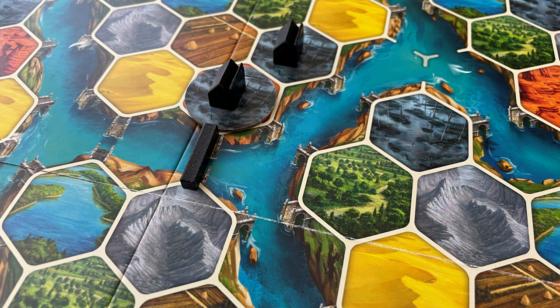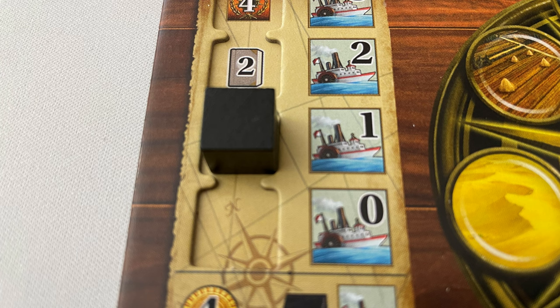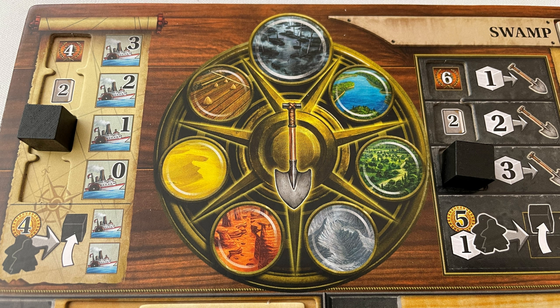In turn order, players take turns taking 1 of the 9 available actions, all shown on the player aid card. The first action is to terraform and build in an empty, non-native terrain within reach. Within reach includes being directly adjacent to a building you already have, or connected to a bridge you have built, and also includes skipping over river spaces depending on your sailing level. For example, with a sailing value of 1, you can skip 1 river space. To terraform, each step away from native terrain costs 1 spade — terraforming a lake into a swamp costs 1 spade, a forest into a swamp costs 2. You must take the shortest route around the wheel to your native terrain. You can terraform in steps and multiple spaces, but you can only build once, and you must convert at least one space into your native terrain first.